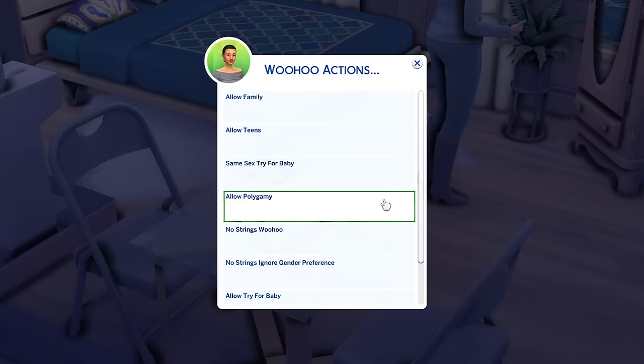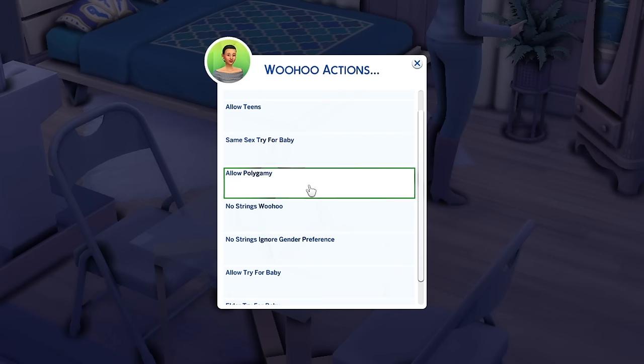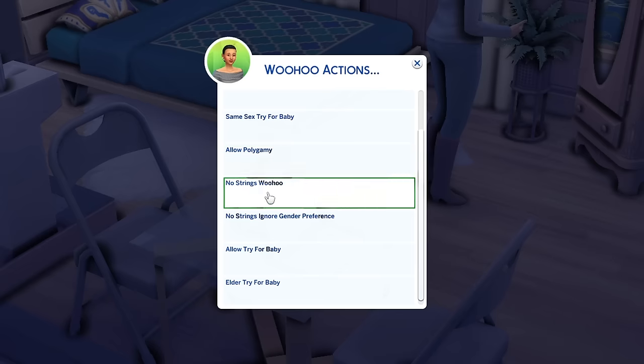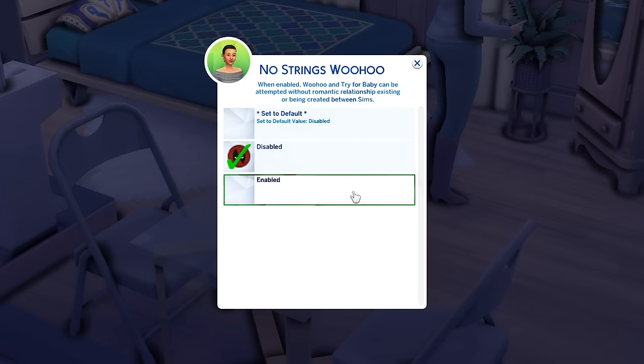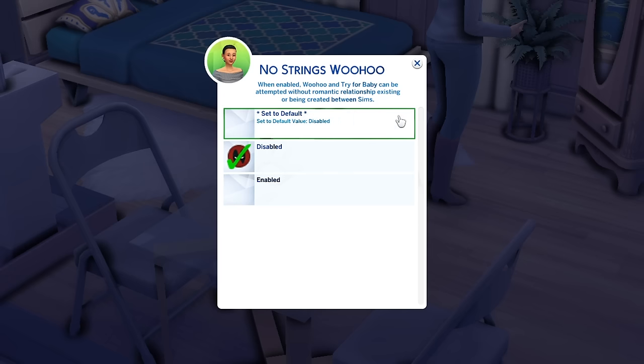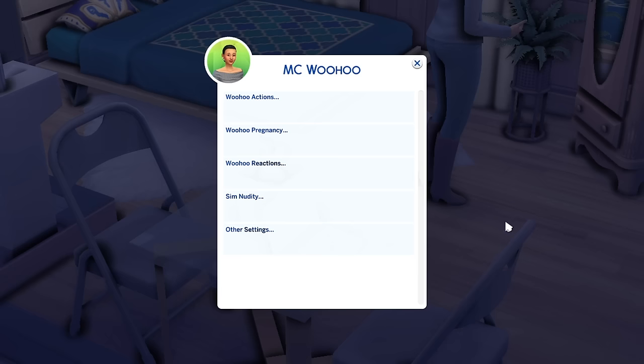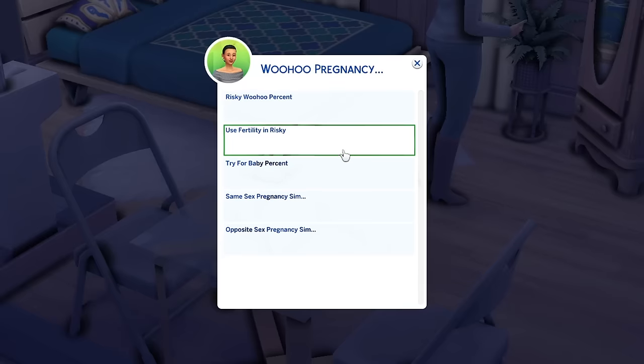In Woohoo Actions you can enable parts of woohoo you weren't able to before. For instance, you can allow polygamy and enable 'no strings woohoo,' which means your sims don't necessarily have to be romantic to woohoo. There's always a little description letting you know what you're about to change. You can also enable the setting to allow elders to try for a baby.